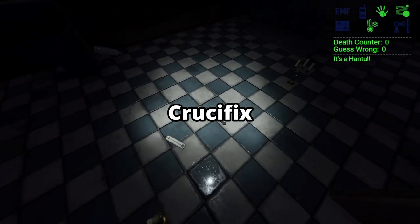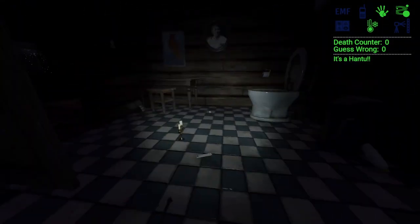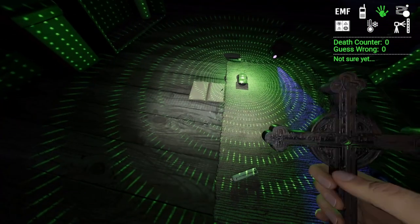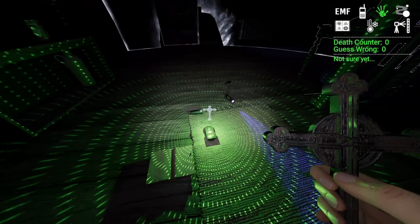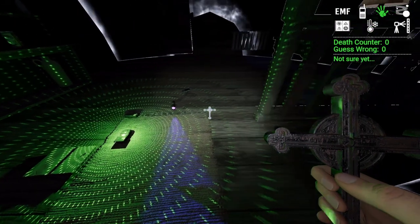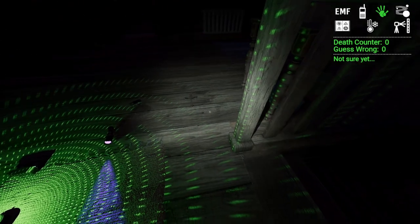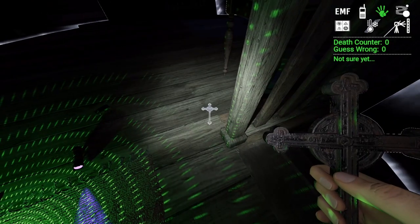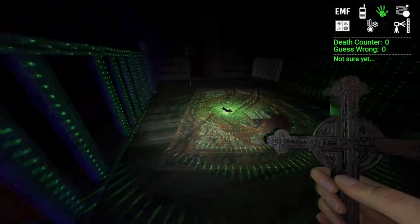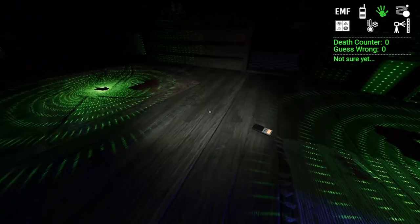Now for the crucifix — it can be tricky. In a small room it's pretty easy: put it down in the center and make sure the circle covers all the corners. In a bigger room like the cabins, make sure both crucifixes are covering every space — you might not be able to cover the corners and the ghost might end up going there. In bigger areas like gymnasiums, auditoriums, or prison cells, just get your crucifixes in the area where the ghost is appearing most and hopefully you'll get your crucifix that way.